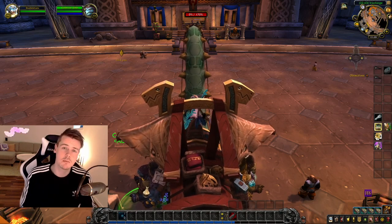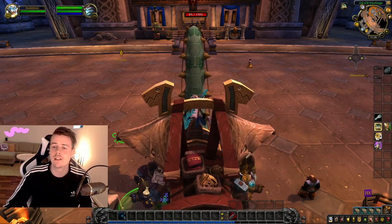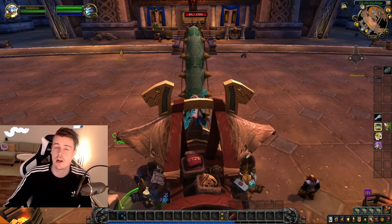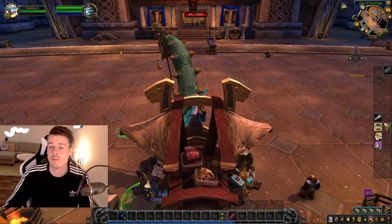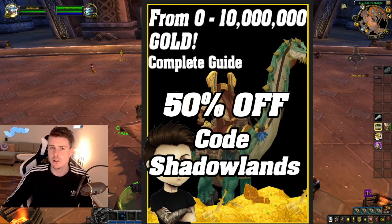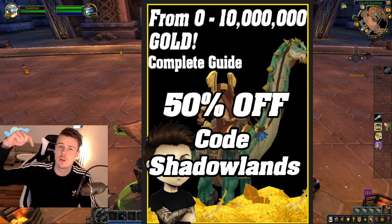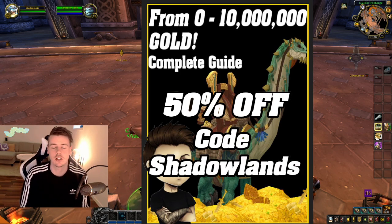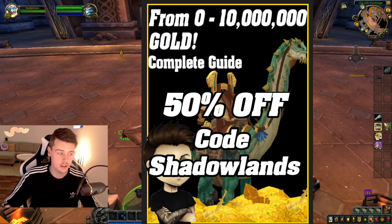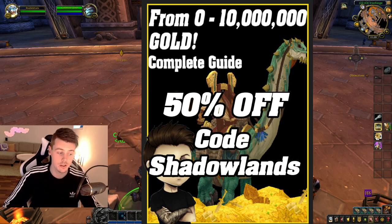There's way less people supplying the auction house with the items. Before Shadowlands I had an exclusive stockpiling section in the 0 to 10 million gold guide on what I saved before the expansion. If you guys haven't bought the guide yet, you can get it down below using the link and code 'Shadowlands.' This is a book I constantly update with new content so it's always relevant for the current patch.